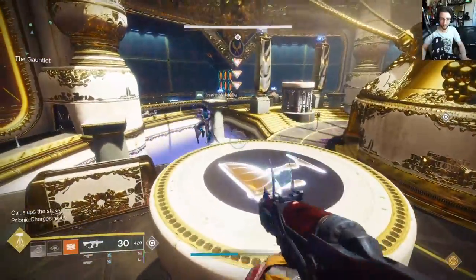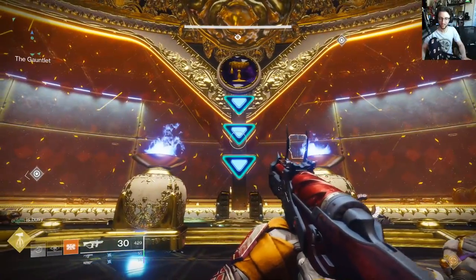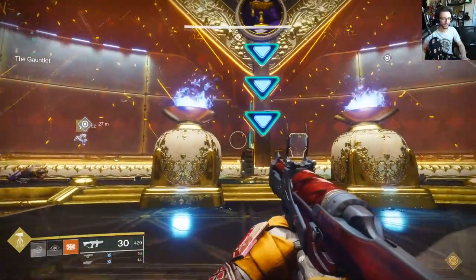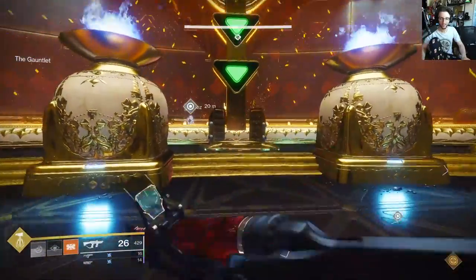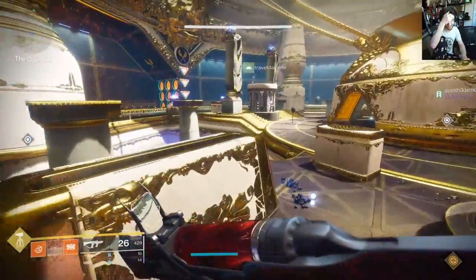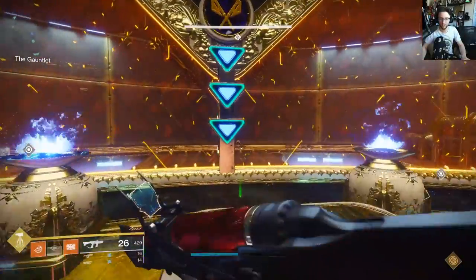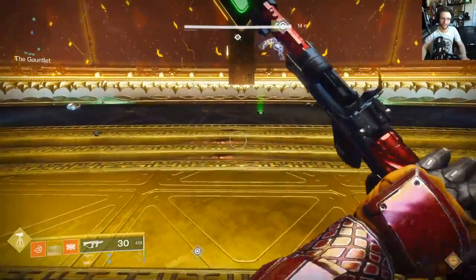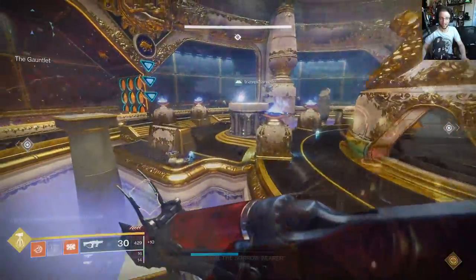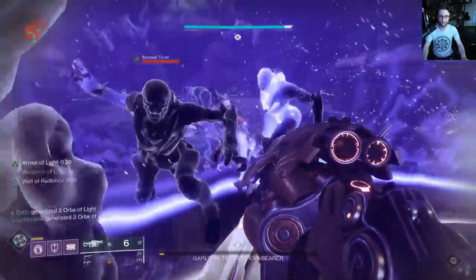Moments of Triumph 2020 are here, bringing the revitalization of previously outdated raids: Leviathan, Eater of Worlds, Spire of Stars, Scourge of the Past, and Crown of Sorrows. Not only that, but these raids have no weekly loot lockouts anymore, at least on the main encounters, so you're able to farm raid quality loot from these raids an unlimited amount of times for the next 2 months. That means you can farm for Anarchy and Taraba from Scourge and Crown as much as you want — 2 guns I absolutely think you're going to want to grab before the raids go away.